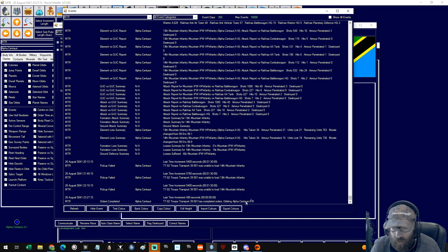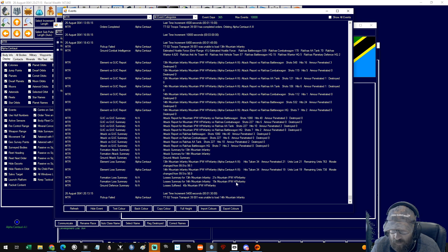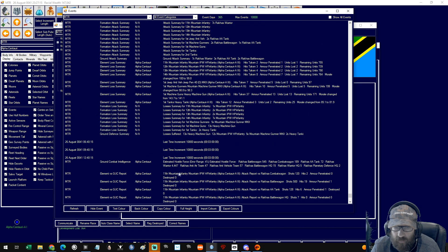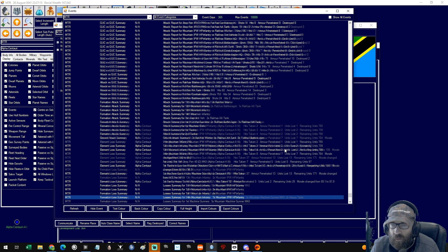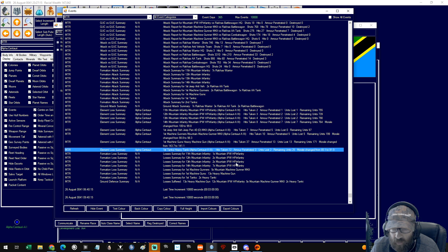Let's have a look at our attack summary from the last battle. Formation loss summary — we lost two tanks. Element loss summary: hits taken 12, three of them penetrated and we lost two of those units, leaving 25 units remaining.